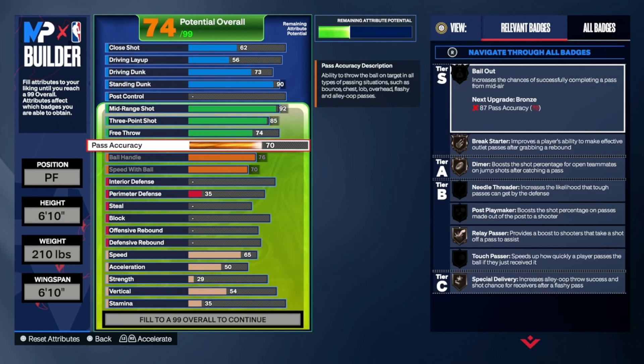Pass accuracy is at a 70, which is pretty low, but you don't really need the highest pass accuracy on this build. You don't need to throw missiles — regardless, you're going to throw decent enough passes in this game to where it's going to be successful.